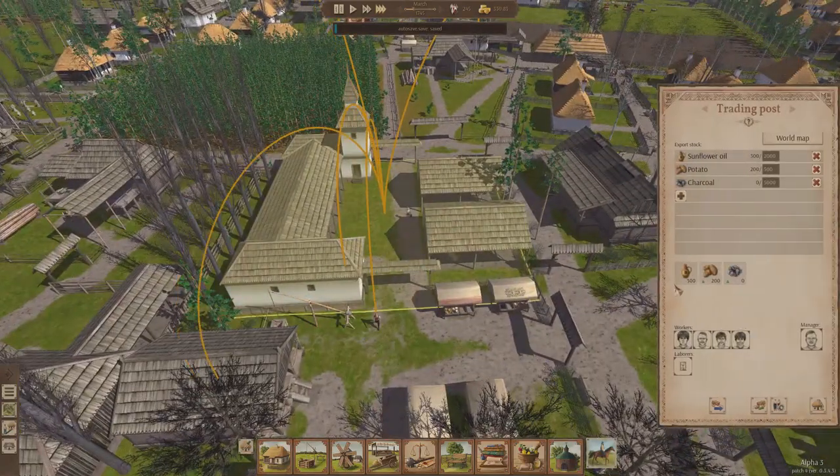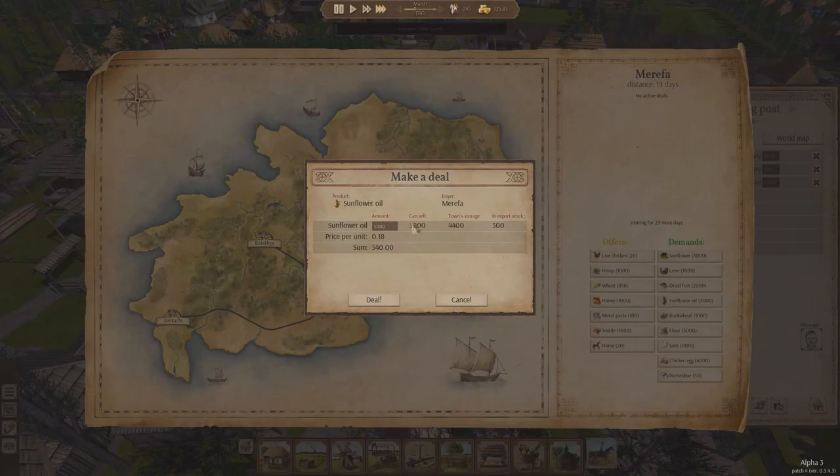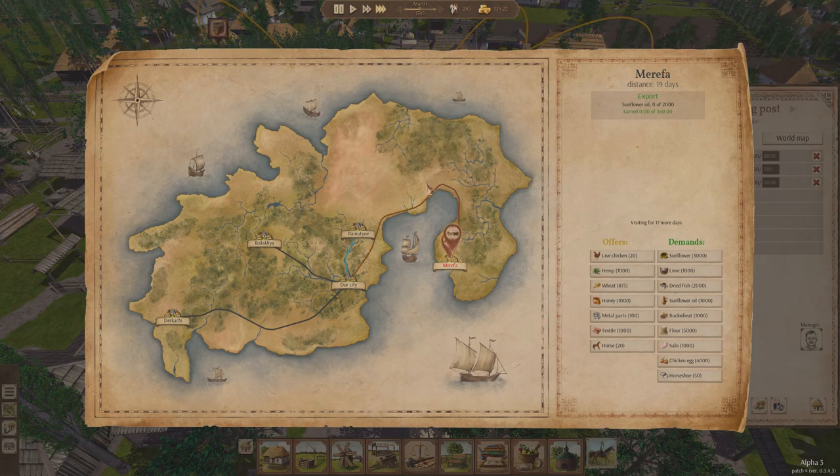So now while our workers are all off gathering and stocking, let's go to the world map. Murphia is still with us, so let's see what we can sell them. We want to sell them some sunflower oil — they want to buy 3,000, we have about 2,000 in stock. So let's sell 2,000 sunflower oil to them. It's 18 per unit, which in total is going to give us 360. That's a deal — so off we go, and we're going to trade with them. Their wagons will come, and we are exporting 2,000 units and will earn 360.